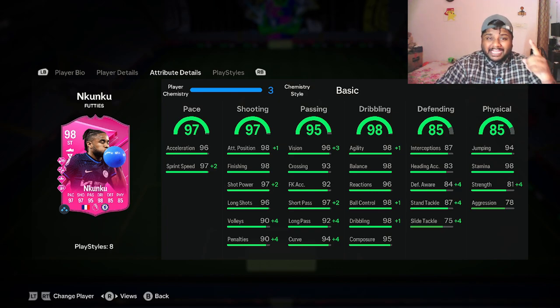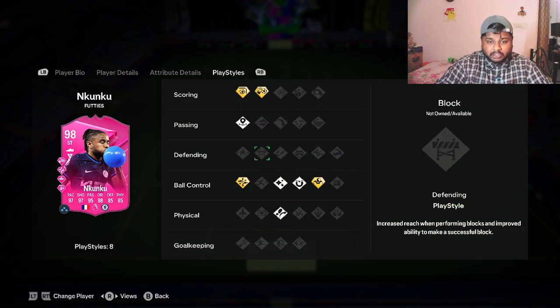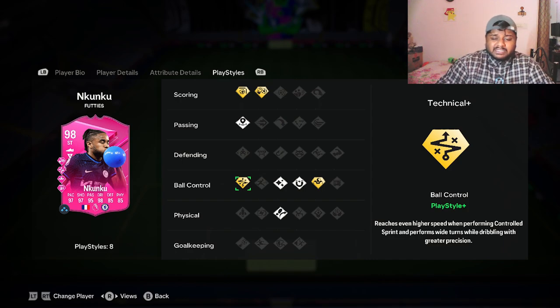Having 85 defense is insane for a striker. Stamina is not low — he has 98 stamina, which I love. He has 97 plus 2 sprint speed. After getting full chemistry he gets plus 2 in short pass, plus 4 in volleys and penalties, plus 1 in attacking position. Short pass goes to 99, sprint speed goes to 99, giving him 98 pace overall. Shooting goes up to 98. Vision goes to 99, short pass 99, long pass 96, curve 98. Ball control and dribbling go to 99 with agility. For playstyle pluses he has Finesse Shot Plus, Chip Shot Plus, Trickster Plus, and Technical Plus.